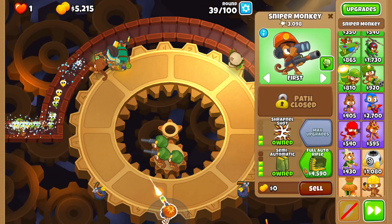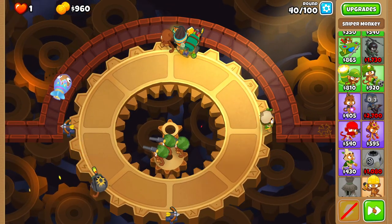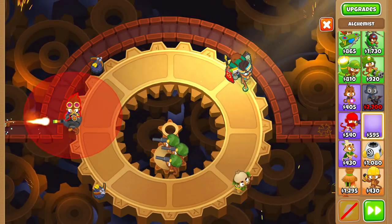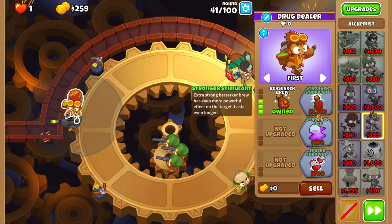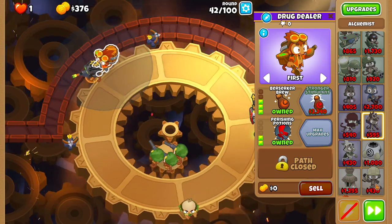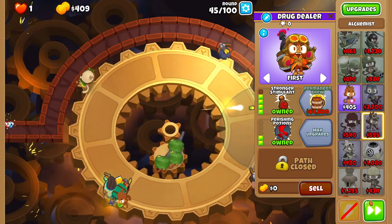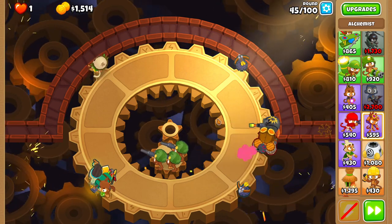Upgrade your sniper to full auto rifle before round 40 starts and you should be good for the round. Now place an alchemist as close as possible to the sniper and start giving it stronger stimulant with perishing potions. Once you've obtained stronger stimulant, start saving up for one of the main DPS towers of this entire run: Elite Defender.